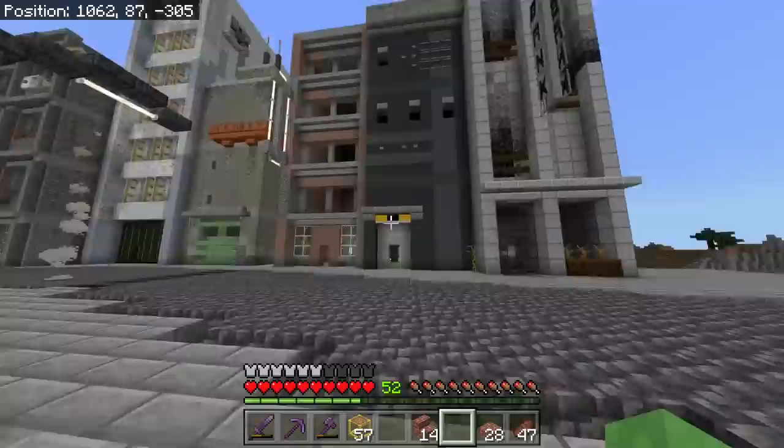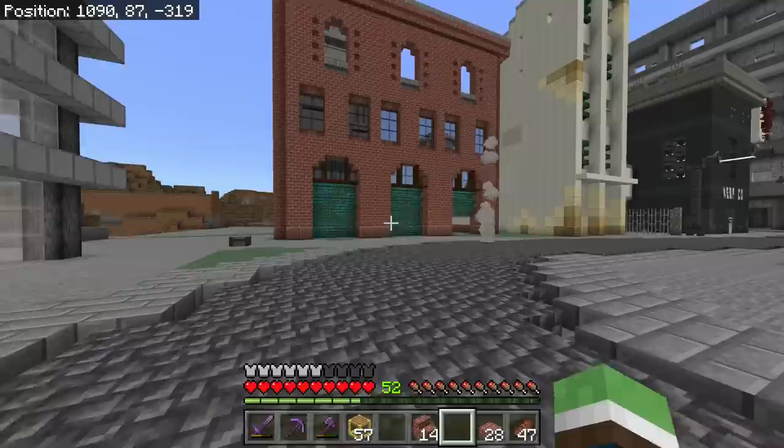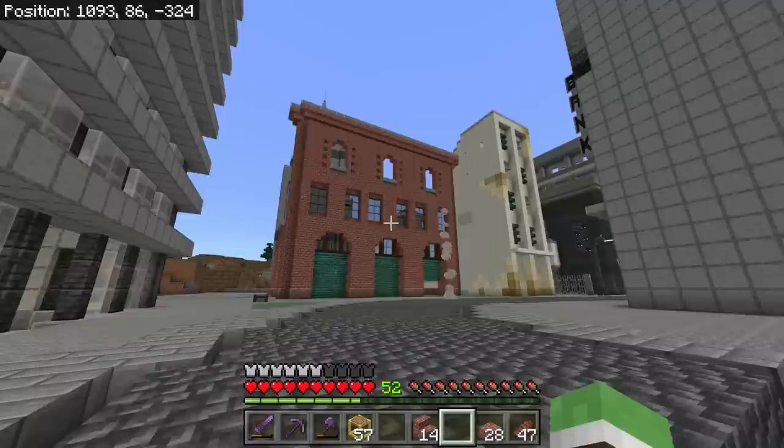Maybe we have some gangs trying to kill me because I run this place like some sort of assassination operation. There's our building so far — I really like these doors I came up with. I looked at a real brick building and kind of just modeled it after those doors, and I really like the way they look. This is the front of the building.